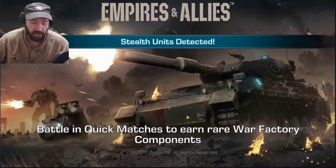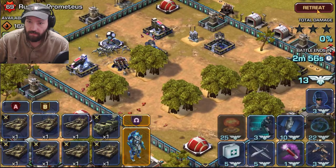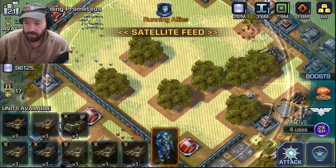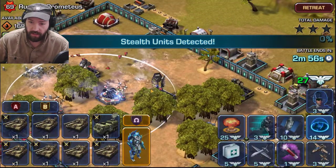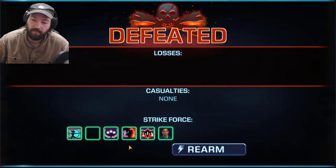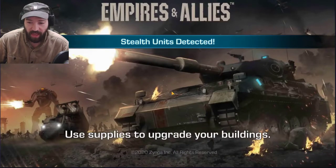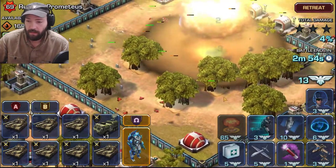Anyway, another stealth generator — geez. I think I know where it is, but we're going to confirm that. There it is, right there in between those two trees, and I can drop the nuke right there. The way I'm doing this is just to locate any stealth generators or anything and then drop the nuke so I can see their entire base. And of course it's a falcon — because why shouldn't it be?